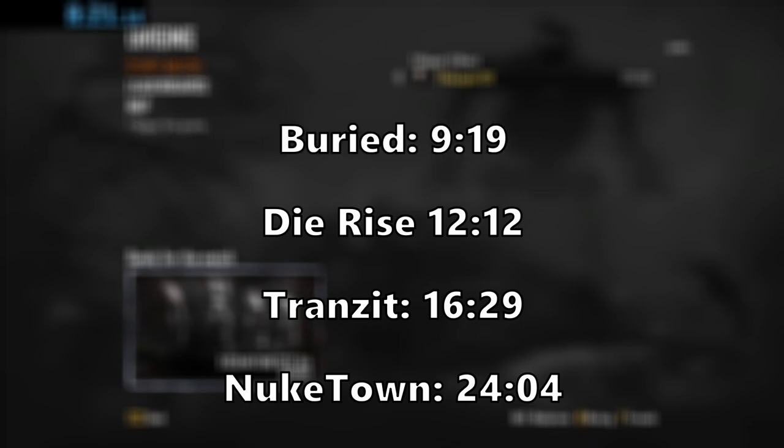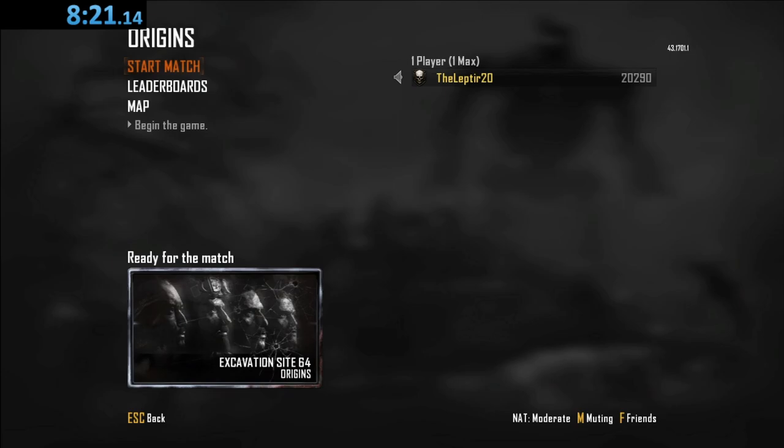Surprisingly, for second place we have Buried with 9 minutes and 19 seconds — honestly I feel like we could have gotten faster. But that has nothing on Origins, which comes in first place at 8 minutes and 21 seconds. Honestly, that is surprising how fast we were able to do Origins. I feel like we could have gotten it faster with better RNG, but that is really good for only about two hits on the Wunderfist machine.